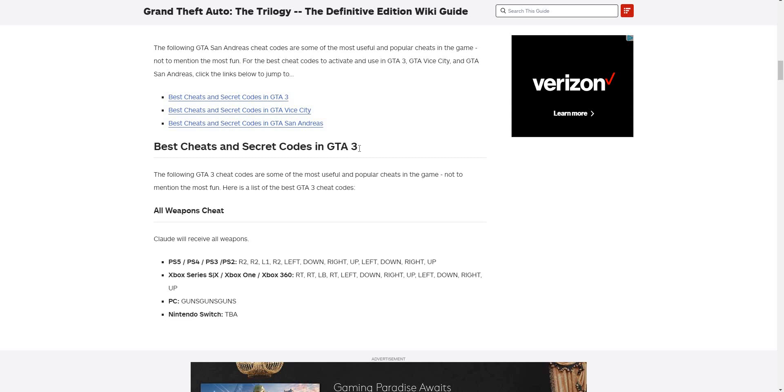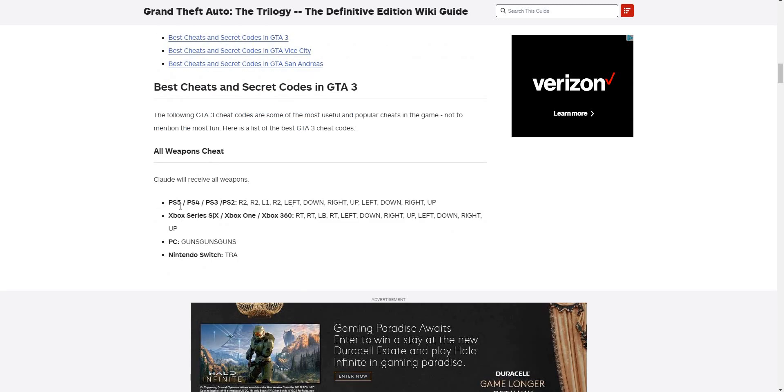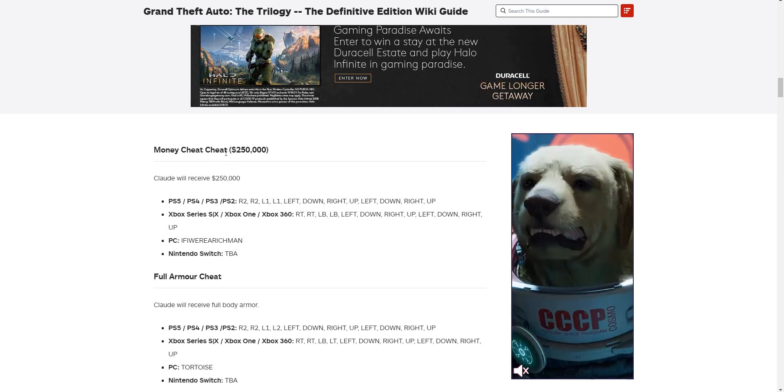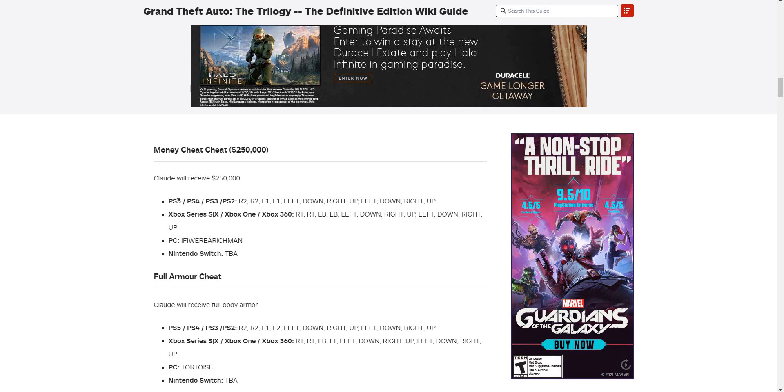We're going to start with GTA 3. I'll show you all the cheats, then Vice City and San Andreas too. For the all weapons cheat, these are the codes for PlayStation 2, 3, 4, 5, Xbox 360, Xbox One, Xbox Series X/S, and PC — Nintendo is not available at the moment. For the money cheat code, it works on PlayStation 2, 3, 4, 5, Xbox 360, Xbox One, Xbox Series S and X, and PC, but not Nintendo.